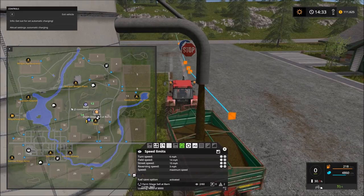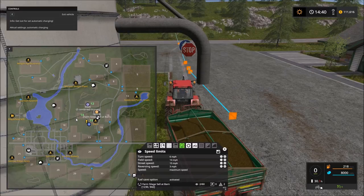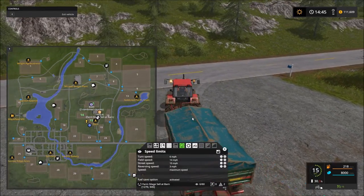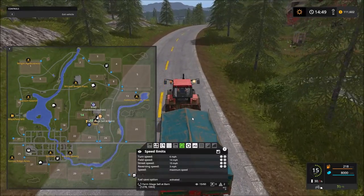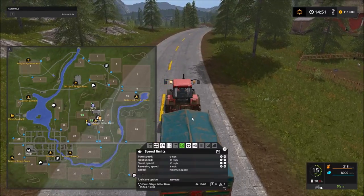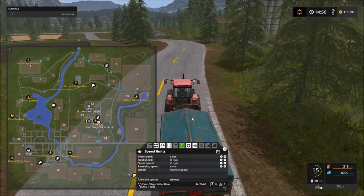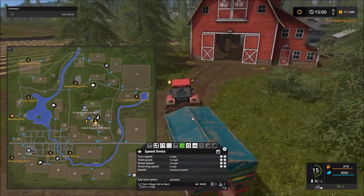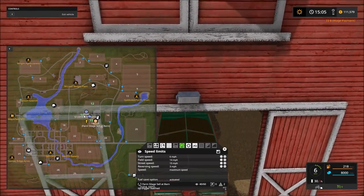We've got a large map to deal with so I'd like to use the biogas plant at some point in the future, but we'll get to that at the appropriate time. For now we've successfully made our first run through field 12. We're unloading the grass into our silage silo and have the trailer accepting and selling silage at the barn on a loop. Just for field 12 we're looking at somewhere between $70,000 to $75,000 each time we mow, up to $150,000 on the high end.